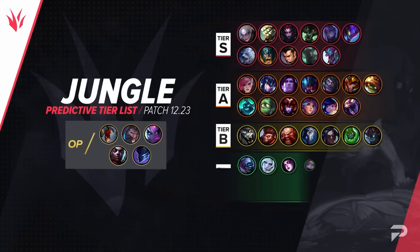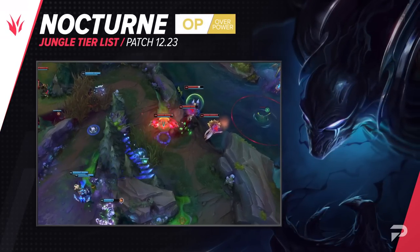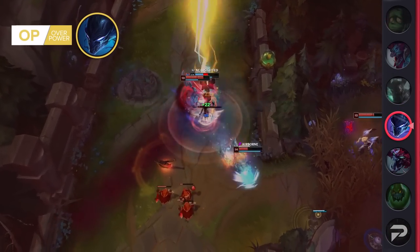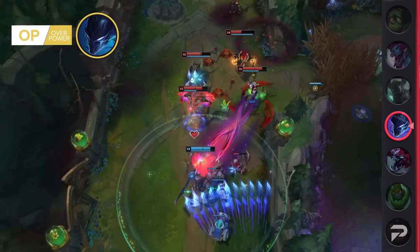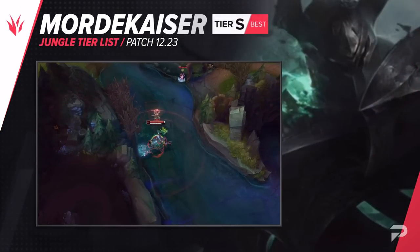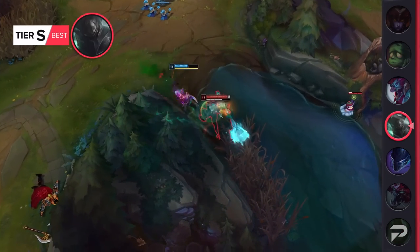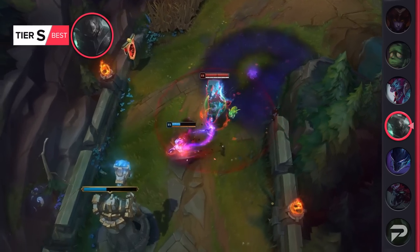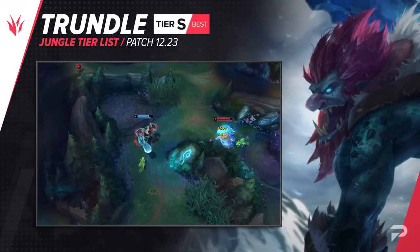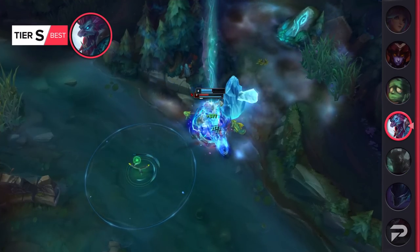Now for the jungle, here's our list. Nocturne moves up to the OP tier. He's already been doing super well lately, and with so many of the other top tier picks being hit with some decently heavy nerfs this patch, it shouldn't be a surprise that he's claiming a spot up here. What makes Nocturne so strong is that he can build super beefy like a bruiser but maintains his assassin capabilities. The nerfs Mordekaiser is getting this patch are aimed at lowering his clear speed and they're pretty significant, but he's still definitely going to be strong — worthy of S tier still. Trundle is also seeing nerfs that are going to be pretty impactful, but he's in such a strong spot that he should still land somewhere between S and A tier. For now, we'll go with the higher option.